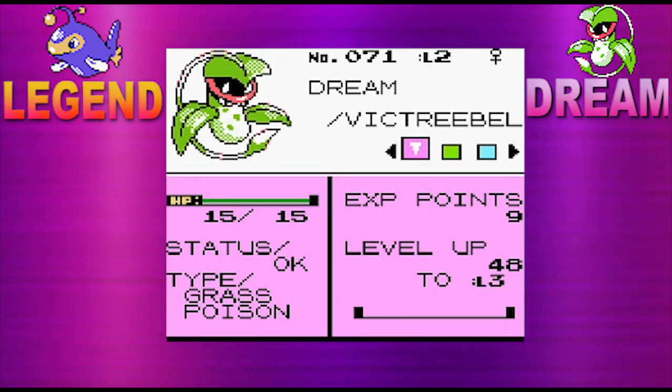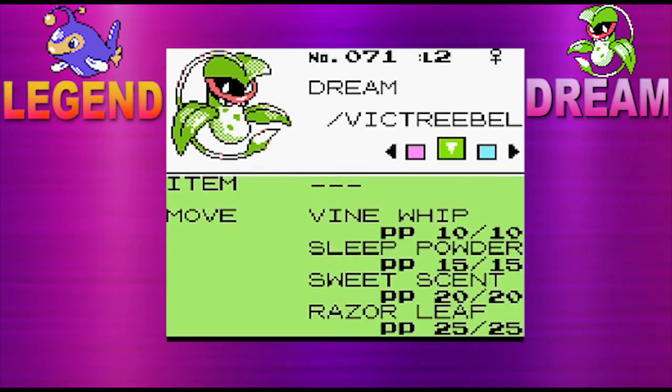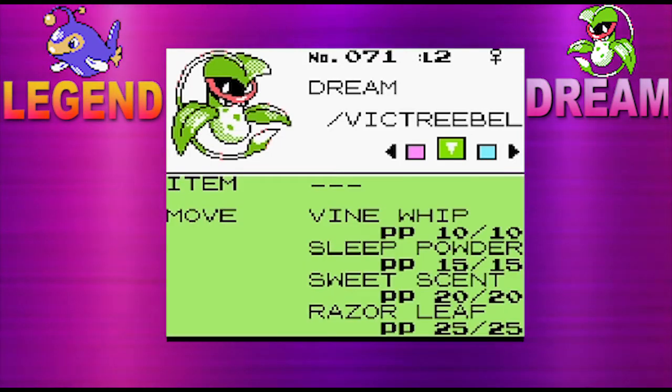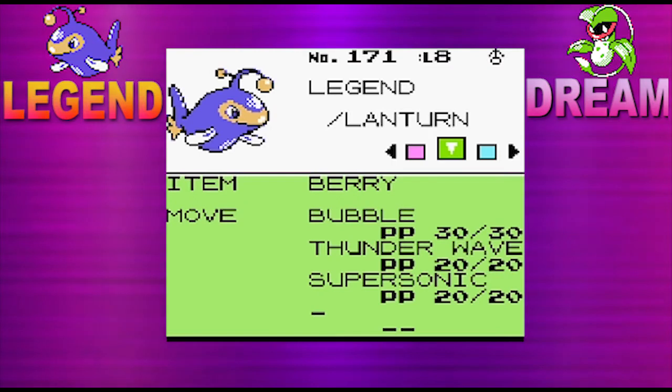Either way — Victory Bell, Dream, the grass-poison type has Bind, Whip, Sleep Powder, Sweet Scent and Razor Leaf. It's actually a hell of a move set. Razor Leaf already at level 2 — it outclasses Lantern for sure. If Lantern had a Thunder move that would be really good for him.